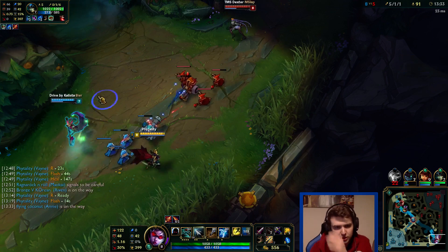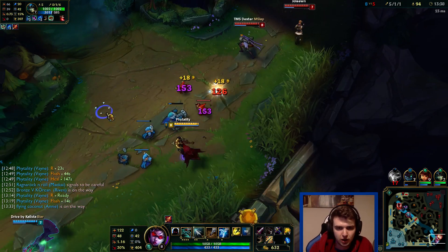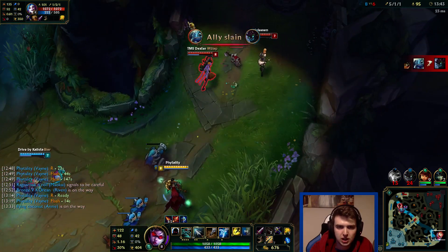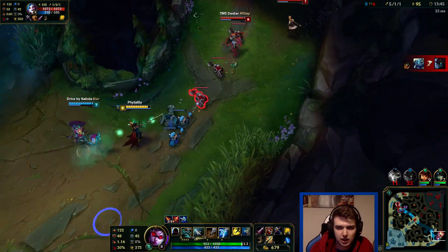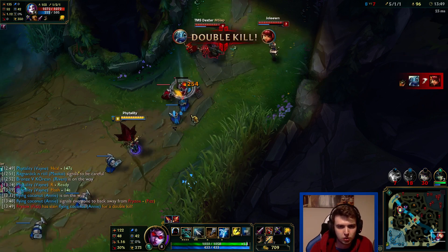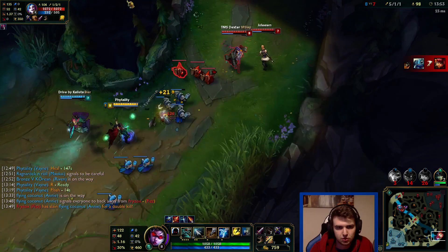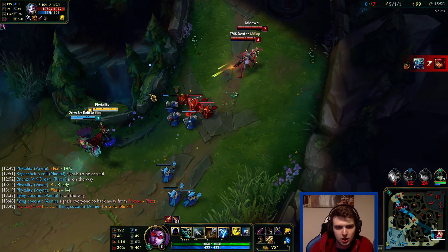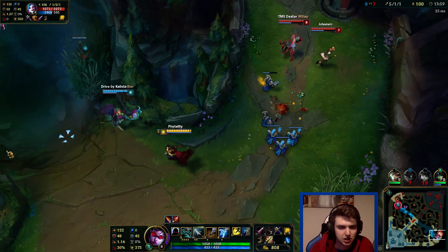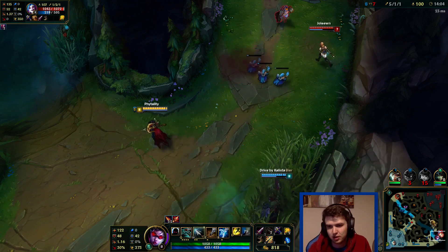Going for the Fizz there and getting the kill was kind of good, but it also wasn't great. Because the way you punish when you're ahead is you take advantages where the enemy doesn't get one. I got a kill, I got gold, but Fizz got a kill as well. The rest of my map is losing pretty hard. I'm giving gold to Fizz even though I am technically stronger - I should really be extending my lead, not going even. That's the general idea.